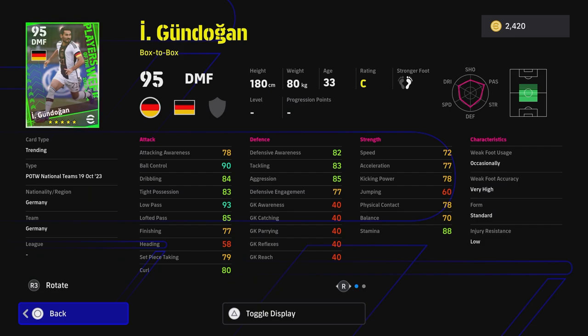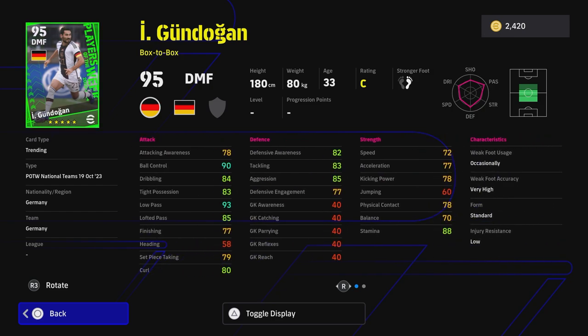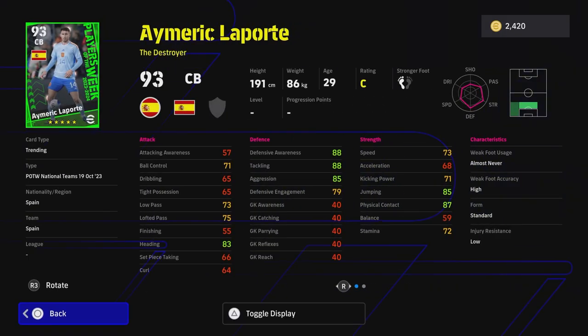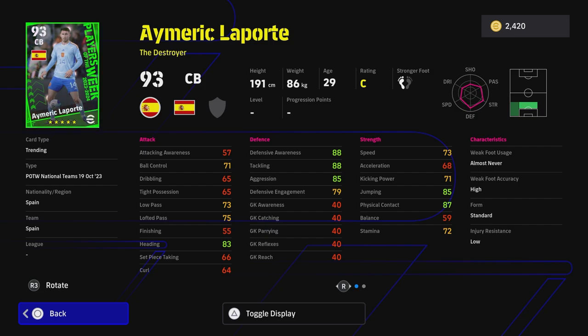Gundogan is listed as a DMF box-to-box — fairly average but his aggression is pumped up, he's got One Touch Pass and good ball control, which lets him carry the ball, pass out of or into space, and run and gun. Laporte is okay but nothing special. His defensive engagement is a little light and his acceleration is neither here nor there. He has Acrobatic Clearance, Aerial Superiority, and Heading, but no Blockers, so he's neither a versatile fast defender nor a dominant strong one.